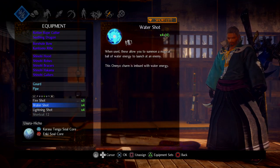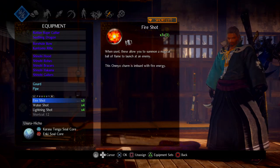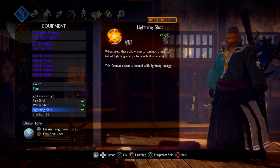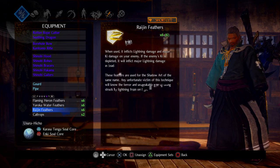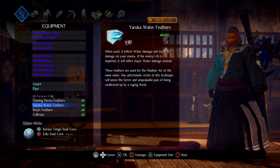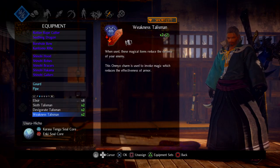I'm running almost max — just one Onmio magic capacity short of being able to use all four Fire Shots. So I do three Fire Shot, four Water Shot, four Lightning Shot. For the jutsu, I'm slotting the maximum amount for Flaming Heron, Yeroka, Water Feathers, and Daijin Feathers. I'm also keeping a couple of Caltrops just in case of an emergency — if something's pressuring me too much I can drop those and back off.